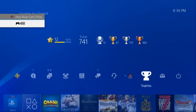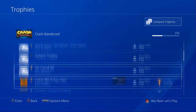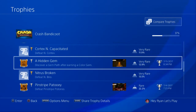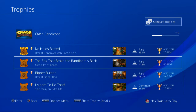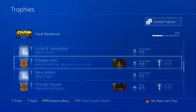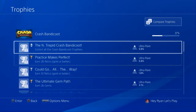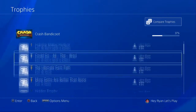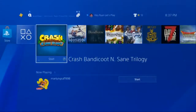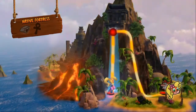Let's take a look at those trophies — third of the way through. We got 'Discover a gem path after collecting a color gem' and 'The Box That Broke the Bandicoot's Back' for missing a lot of boxes. We don't have many trophies left: two boss trophies, 99 lives, collect all gems, collect all relics, and one that I currently don't know and will have to look up.